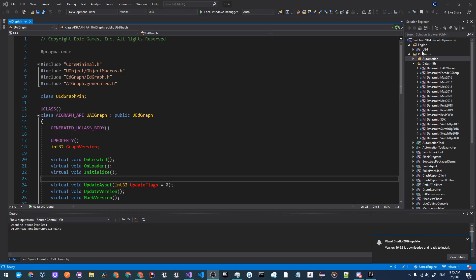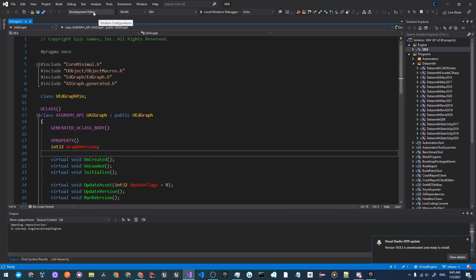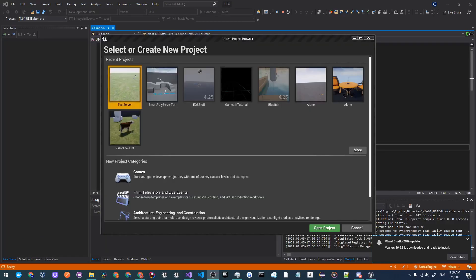Once you've done that, you will need to build your engine, which is covered in the tutorial — just right click and click Build. Once that is finished, go up, make sure Development Editor is selected and Win64 is also selected, then click on Local Windows Debugger. This will start up your engine and open up your project browser where you can create a new project or open up another one.